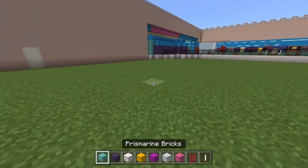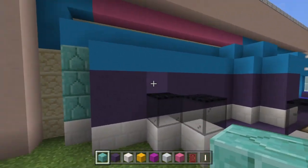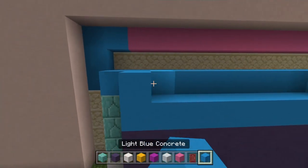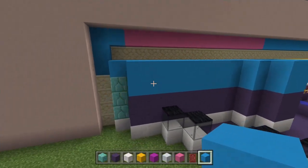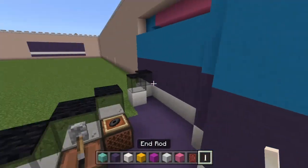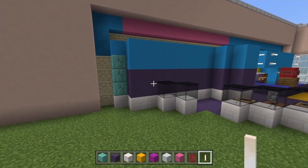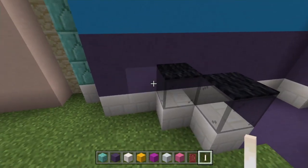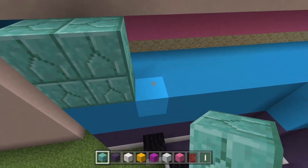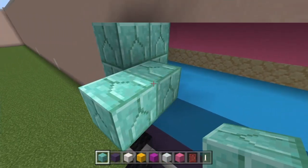We're going to come over to this wall we built in part one. I'm going to replace my prismarine bricks with some light blue concrete and build this layer upwards, matching the rest of the wall. Now we're going to go right to the very top and build four blocks of prismarine bricks here, then come out two from the building, then out a third but knocking out the ones behind — carrying on doing diagonals, leaving a diagonal space below.